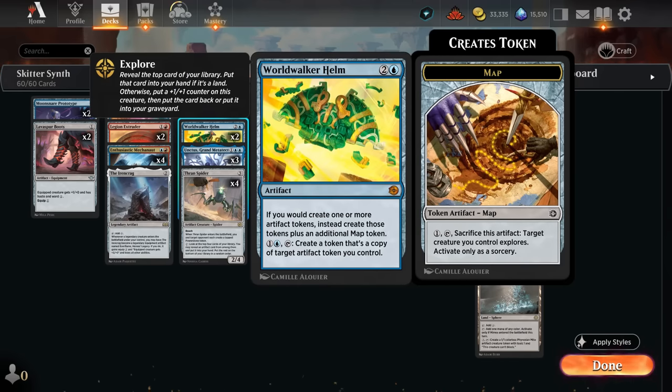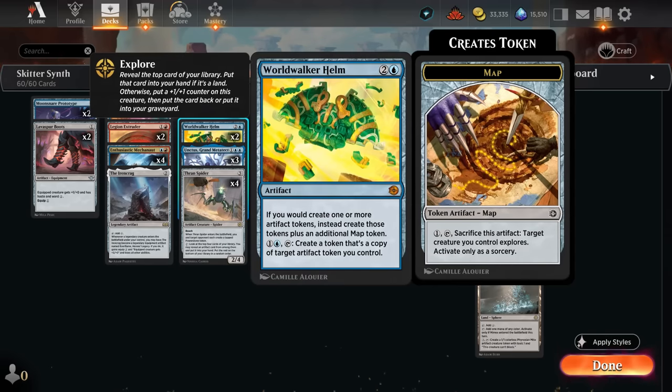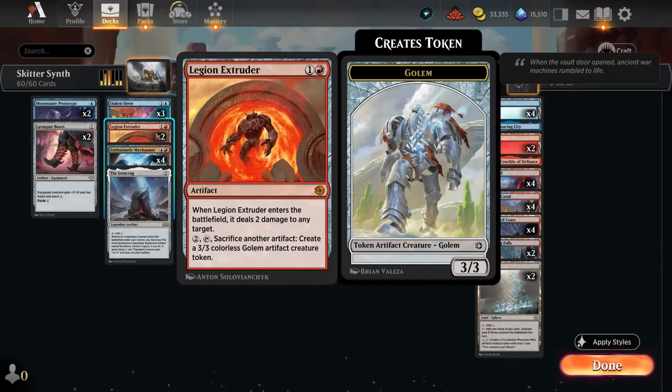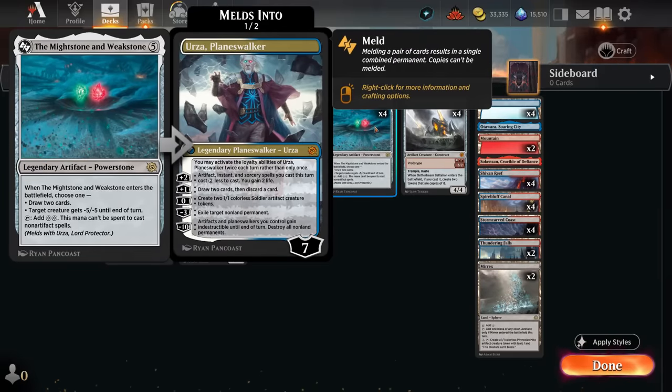Thran Spider is another three-mana artifact to trigger the Synthesizer, and it leaves behind a power stone token which can help us ramp and eventually activate its own seven-mana ability to find more artifacts. I've also been a fan of the Worldwalker Helm alongside Synthesizer, as we can start copying construct tokens, leaving more Map tokens behind and giving us a lot of extra artifacts to help grow those constructs. Two copies of Legion Extruder are another new addition — it deals two damage to any target when it enters, and then we can sacrifice artifacts to make Golem tokens.